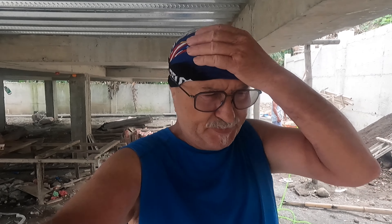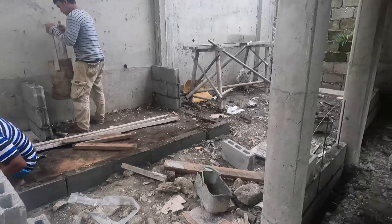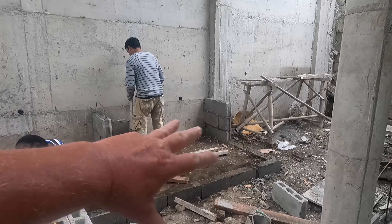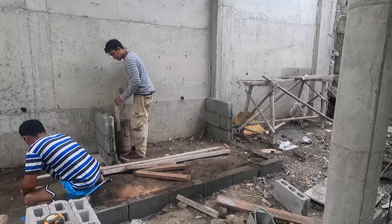Hey, welcome to 60T of Freedom. This is Build Day 289, and this is coming along great. Marvin is doing a great job over here. This is going to be the storage area, and then this is going to be the dirty kitchen and grill area.